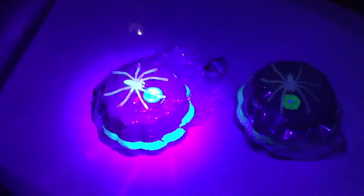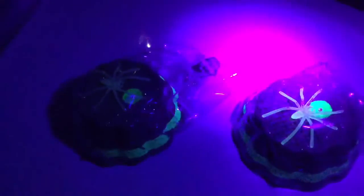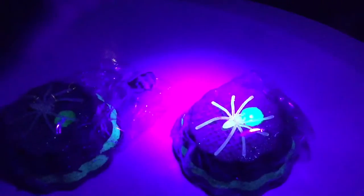I'm going to show you the Oogie Boogie Bombs and blacklight to show you the glowing. See the green layer glows and the dice glow. That's a really bright glow. And now that I've activated the spiders, they glow in the dark too. Isn't that so cool? Alright, on to the video.